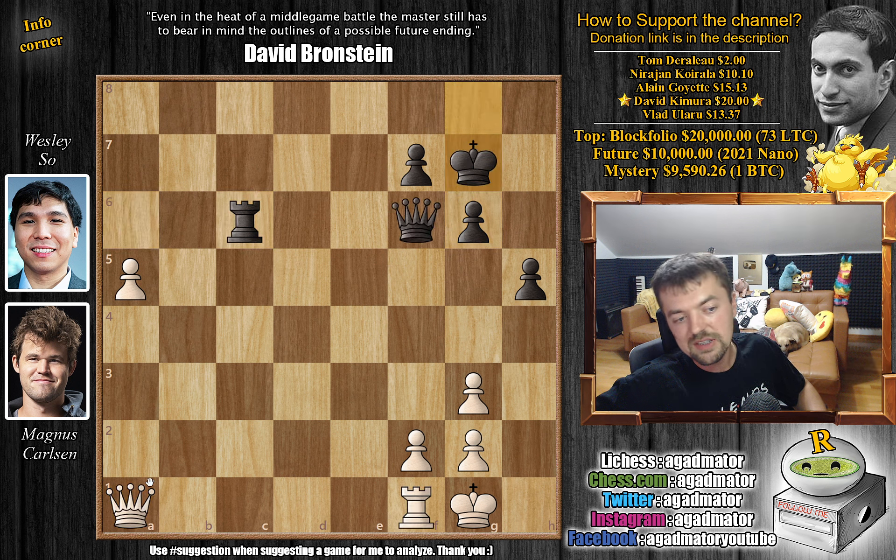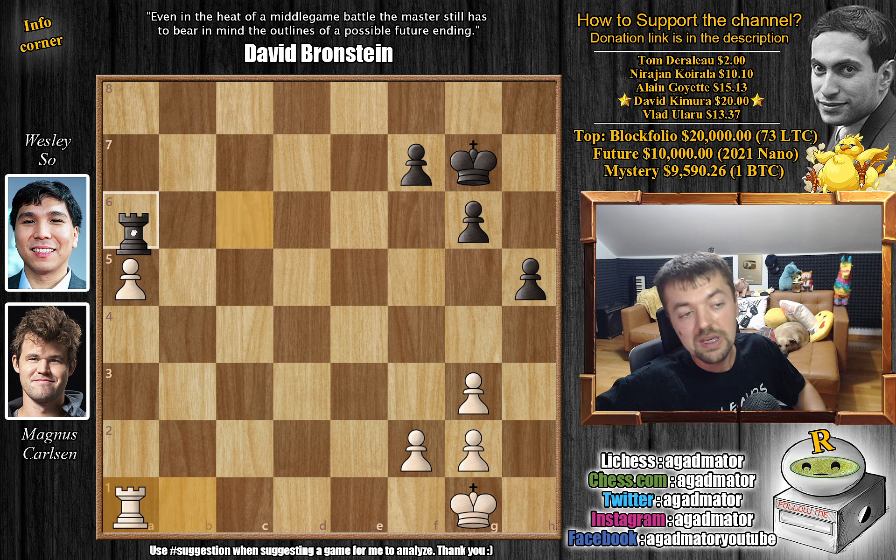Instead Wesley goes king to g7, saying let's trade queens but my king will be much more active. So rook to b1 - Magnus brings the rook into the game first - and now queen captures on a1. Wesley trades having won a tempo with king to g7. Rook captures on a1. Magnus is ready to push his passed a-pawn, and of course rook to a6. We basically get the same idea discussed, only Wesley has saved a tempo with his king.